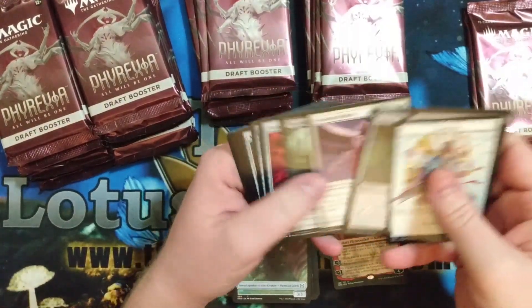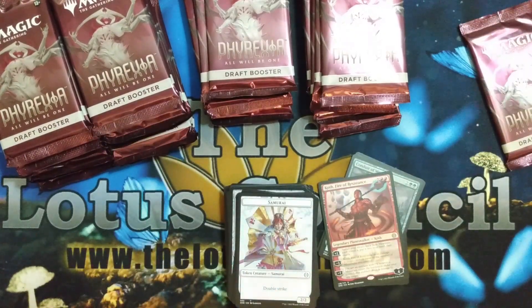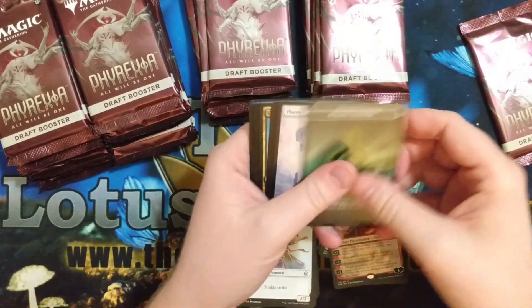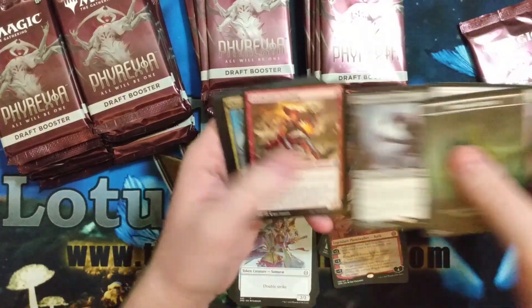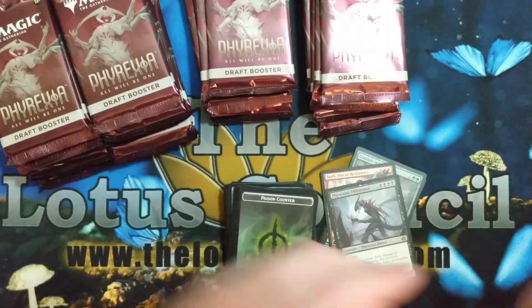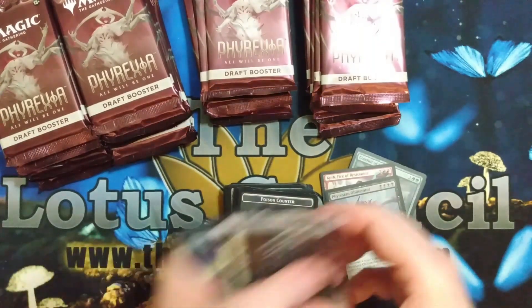We got a Koth! Love Koth — pretty good for mono red. And there we go, that's a hit: Phyrexian Obliterator. Can't wait to play that in Standard and have some fun.